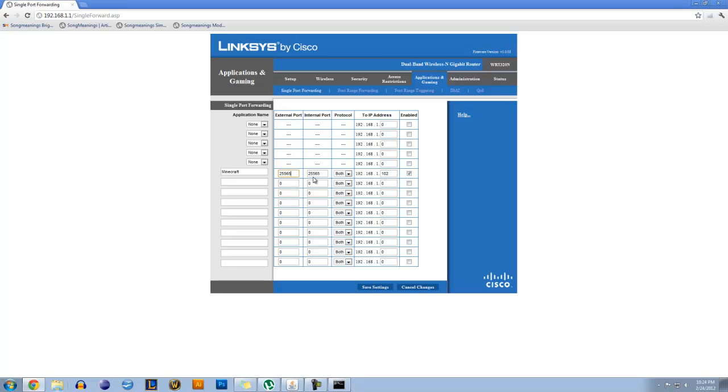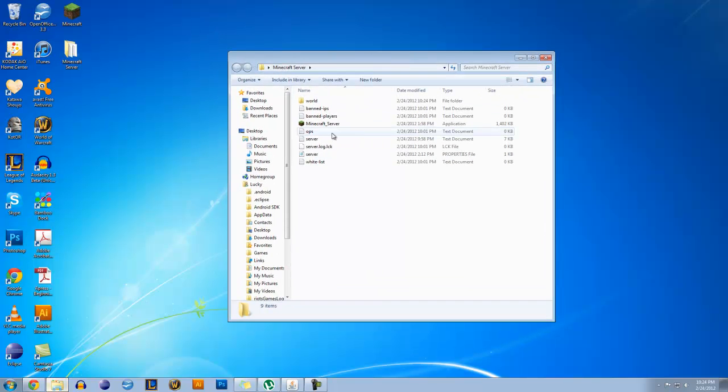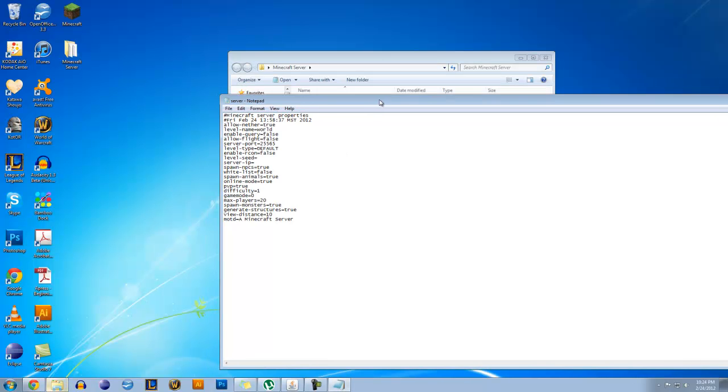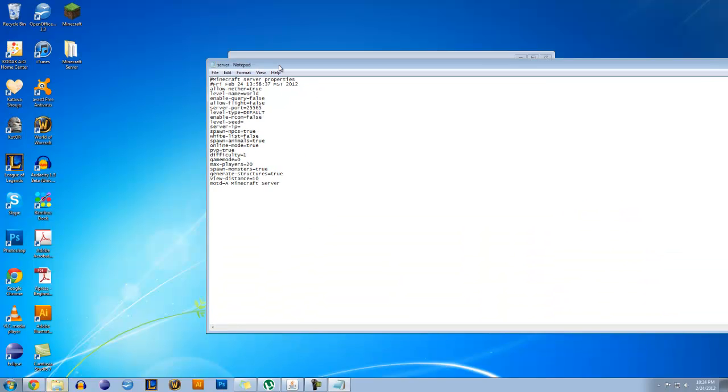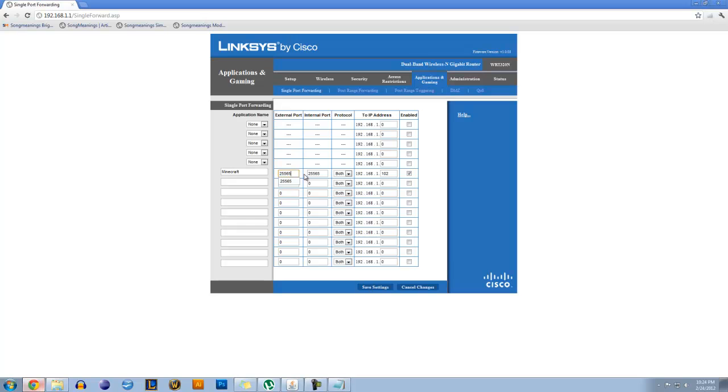You're going to want to find what your Minecraft server has specified as the port, which by default is 25565. But there's a chance it might have gotten changed, so you'll want to open up the server properties file — which you can open with Notepad — and find the server port, and copy and paste this into here if it's not 25565. Then name it whatever the application is, in this case Minecraft, and save the settings.